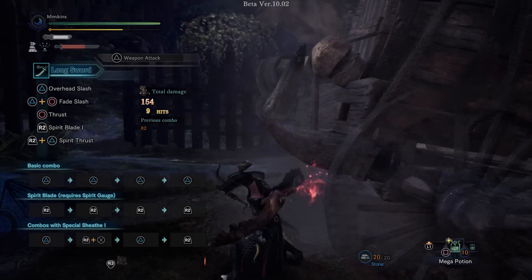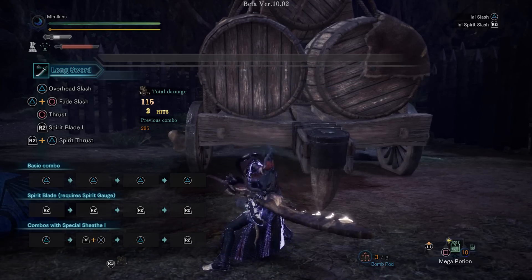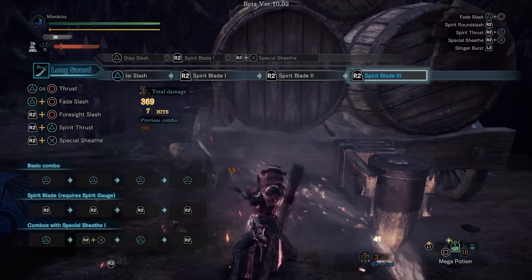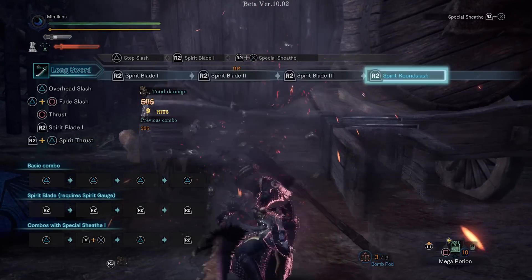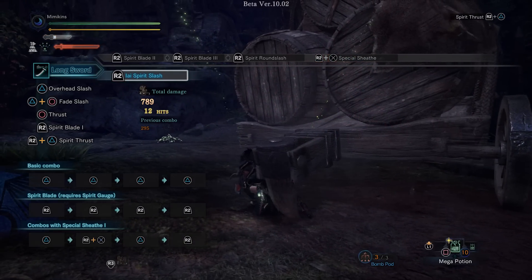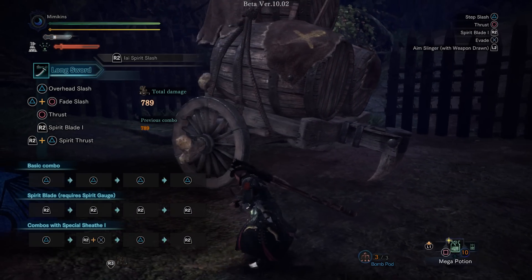The Longsword changes are anything but subtle. It has a whole new stance called Special Sheath, which can be activated after any attack. This will then give you the option to perform either Iai Slash or Iai Spirit Slash. It's also interesting to note that the Special Sheath is affected by the Quick Sheath skill, and the subsequent Iai attacks are affected by Critical Draw and Punishing Draw skills.